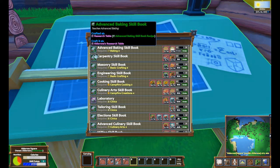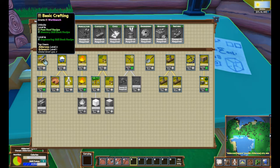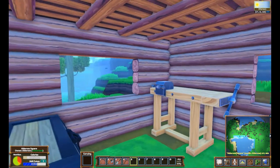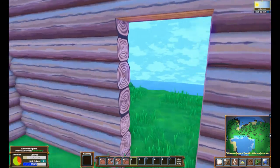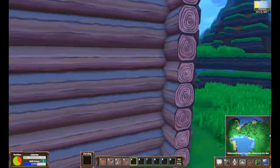Now you can see we have all these different types of skill books you can learn — this is where it gets really interesting. I have Carpentry open already because I bought into that skill. I had to get Basic Crafting 2 to start learning the Carpentry book, and then you need Carpentry to do other things. The game is based on making sure everybody does their own thing. I'm focused on treasury and waste disposal, while other players will focus on smelting, and another player is our forest ranger working on logging. You've got to split everything up and make sure everybody has their own job to make your skill points worthwhile.